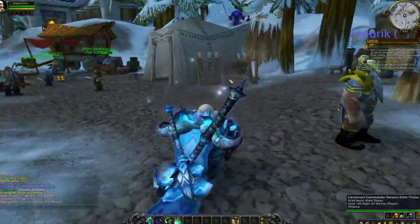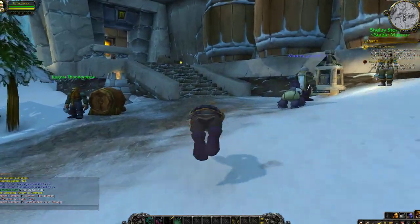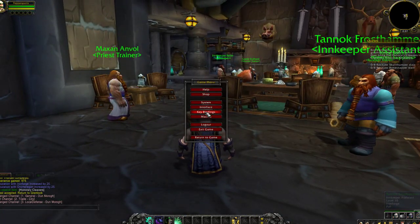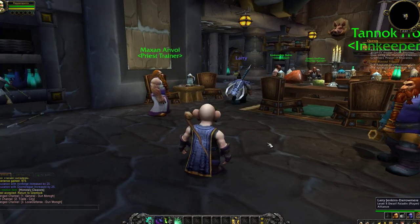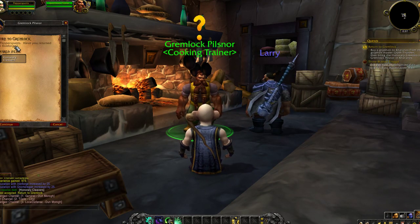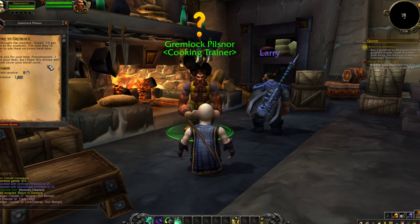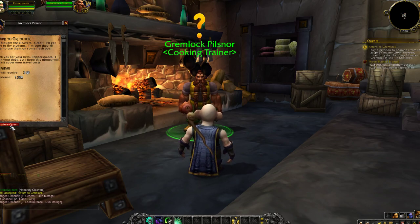Return to Grimlock — oh, I'm right here already. That's a quick flight. I wish airplane flights were that quick. I think I finally get to be a cook now. Tumble gnome. Pepper's Pants, have you returned from Ironforge? I have — you brought me the cleavers. I'll get these to my students. Thank you for your help, Pepper Pants. I am in your debt, but I hope this money will at least cover your travel costs.